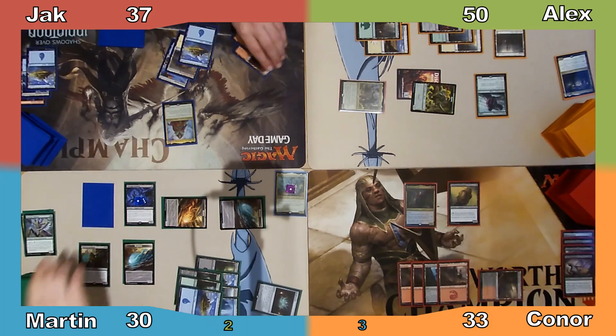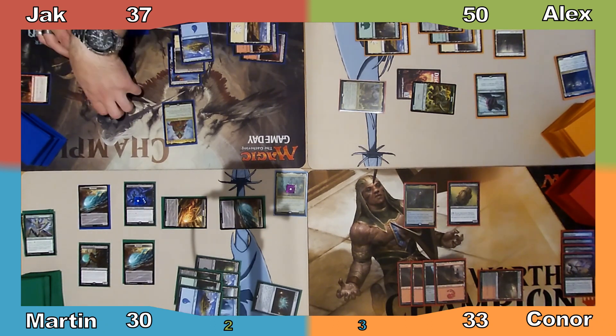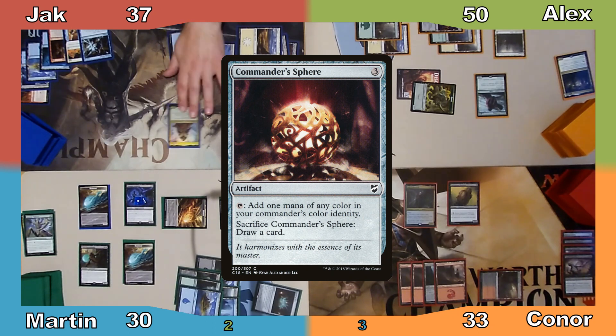Martin manifests the top card of Jack's library in his upkeep, and Jack plays a Plains. He then casts the Faithless Looting in his graveyard for its flashback cost, copying the spell with his commander's ability. Next Jack casts Commander's Sphere and passes to me.